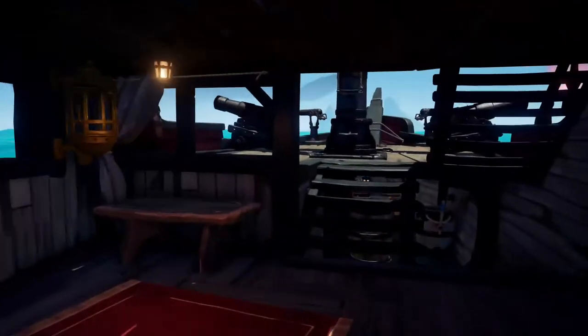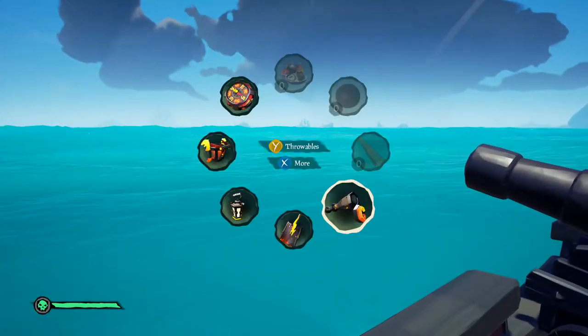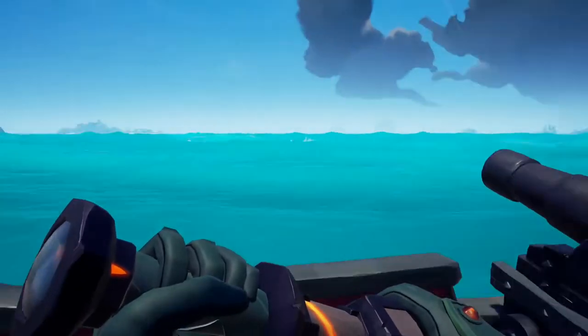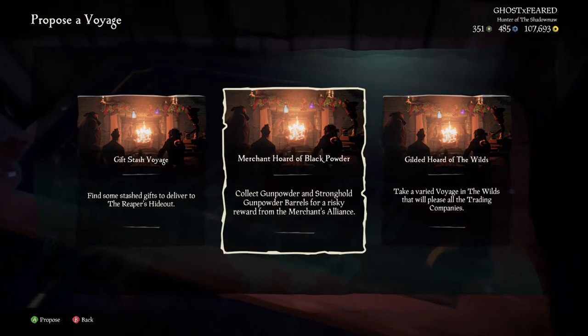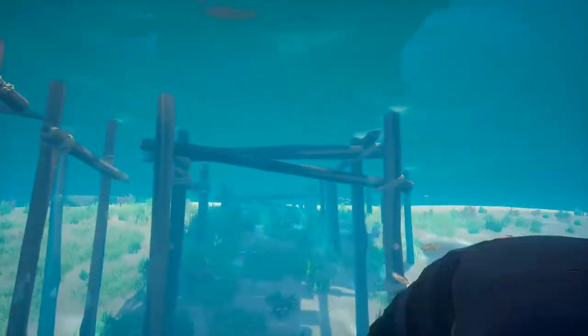Now that you've got the rundown of the ship — cannonballs are right up here as you saw. On this table here is where you place down your missions. I should have bought a mission — I'll go buy a skelly mission quick.